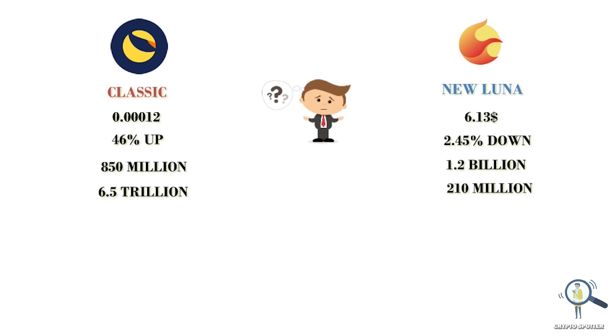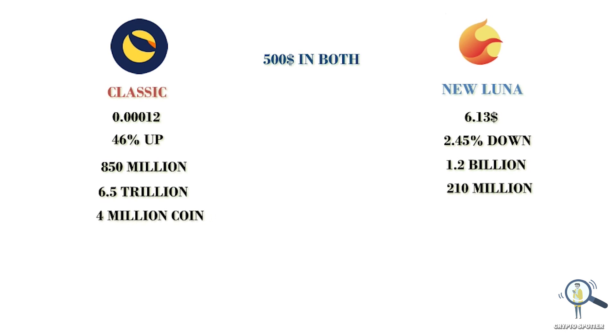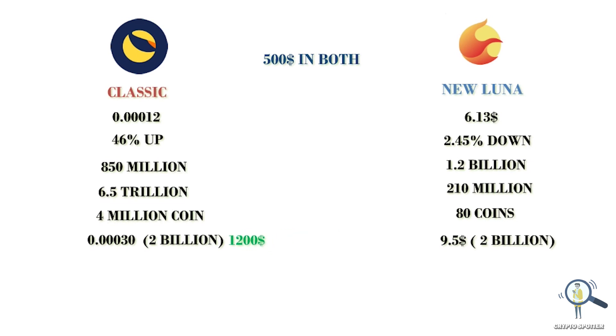Which one is going to give you more profit? Let's say you invested $500 in both coins — you'd get around 4 million coins of Terra Luna Classic and around 80 new Terra Luna coins. If both reach a market cap of $2 billion, the trading price of Classic will be around 0.00030 and new Luna around $9.50, turning your $500 into $1,200 in Luna Classic and $760 in new Terra Luna.